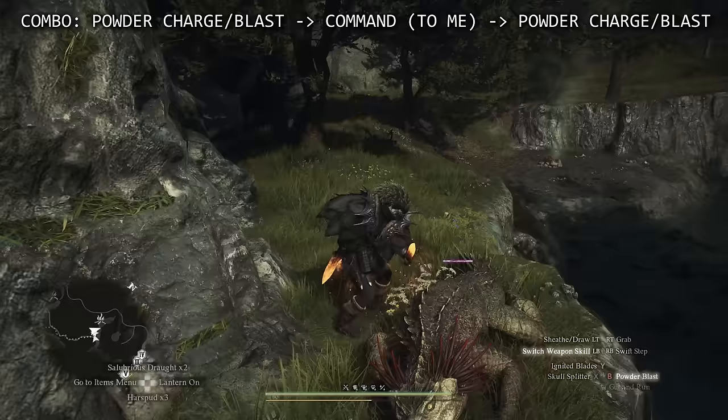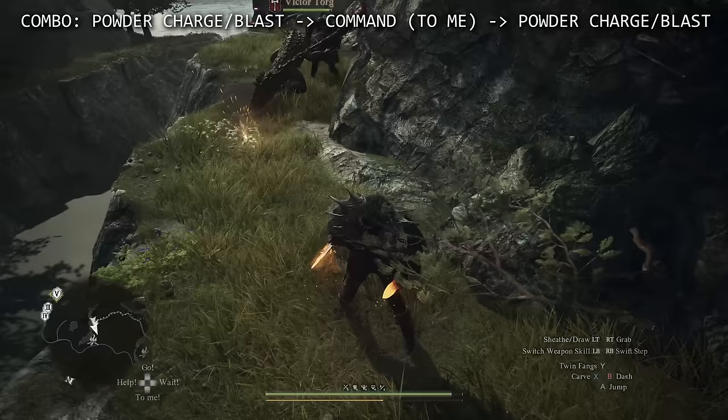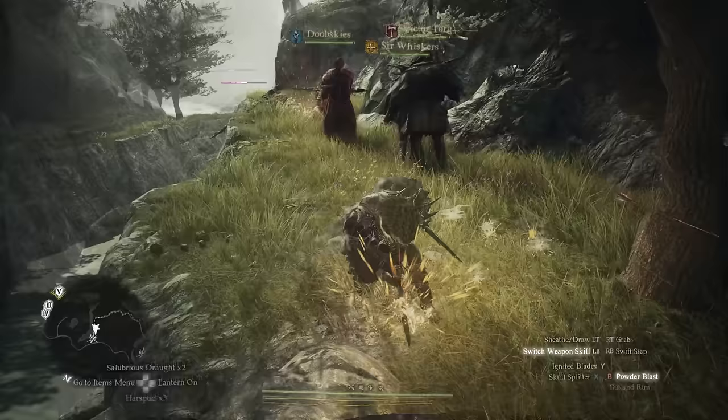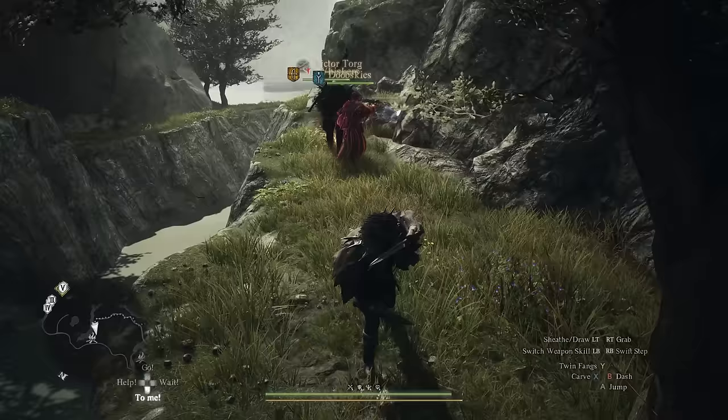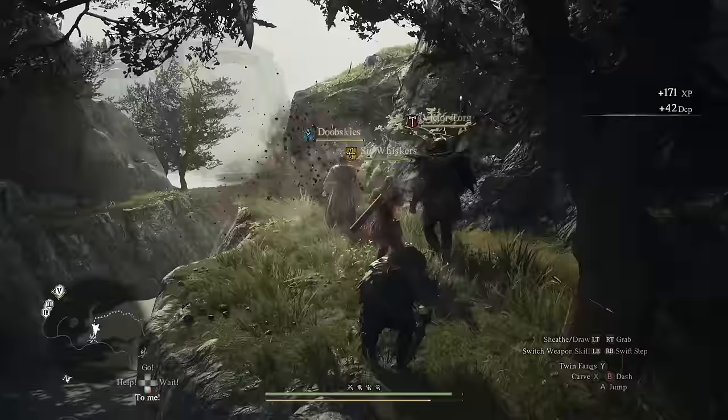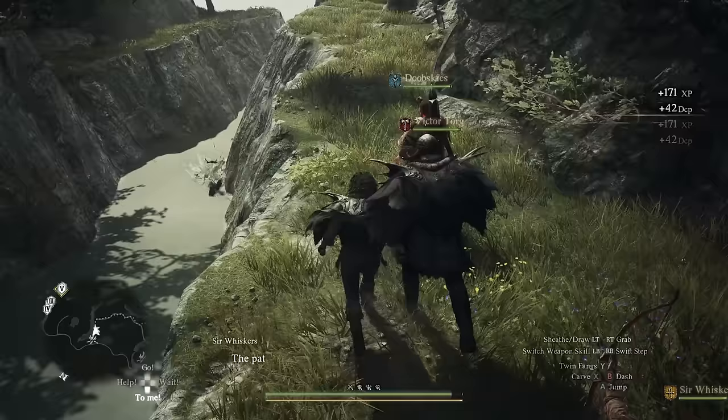There's more to Powder Charge — start incorporating your pawn commands too. Use your pawns to manipulate enemy positioning: set up a Powder Charge behind your team, move back, and call your teammates with the 'To Me' command. Enemies will naturally follow your pawns right into the explosion — complete obliteration. This combo will make even Michael Bay impressed.